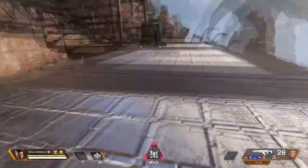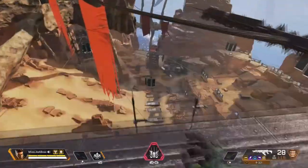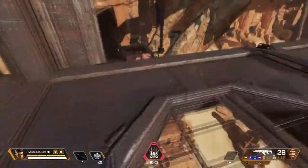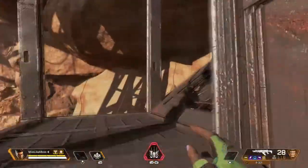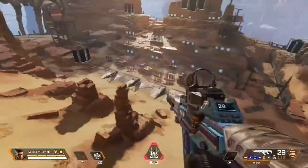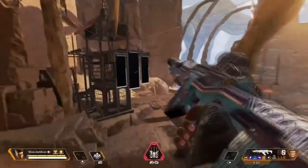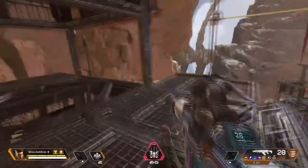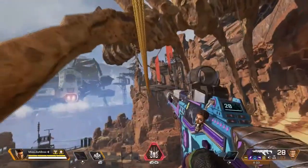Zip lines are effective if you want to get away from someone quickly. The thing is, they can still shoot you — and trust me, they will. When someone's shooting at you on a zip line, you need to be accurate because it can get kind of hard to shoot when you're up there. But it gets you to places extremely quickly.